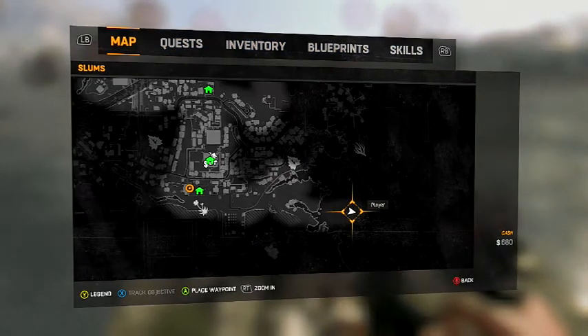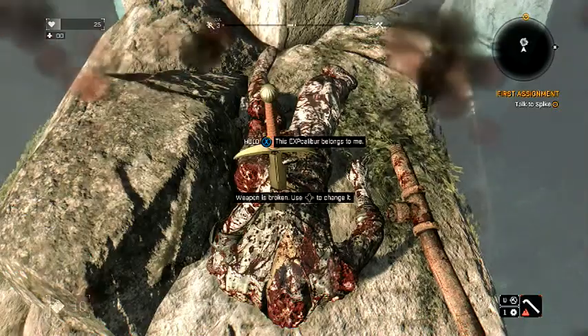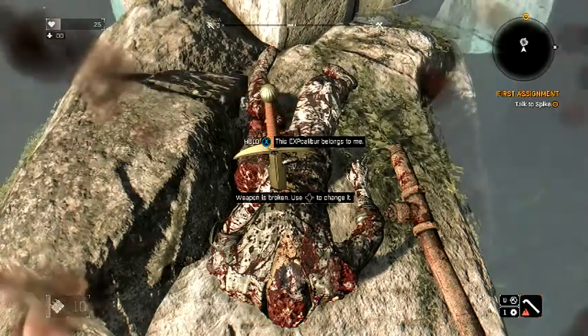This is the Excalibur, and you have to grab this thing. Let me show you on the map really where it is — zoom out for the folks, there we go. Straight down from the gun, there it is right there. You have to grab this sword and hold on to it for two minutes.